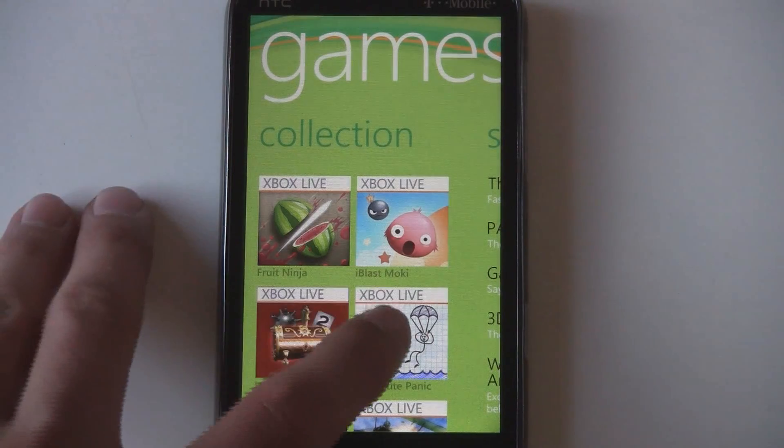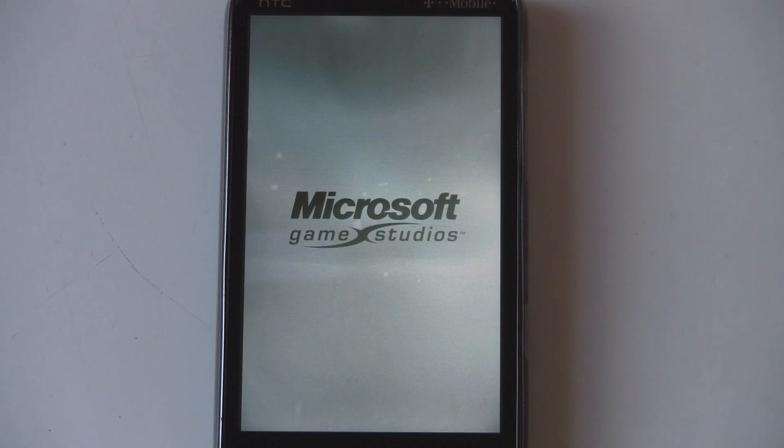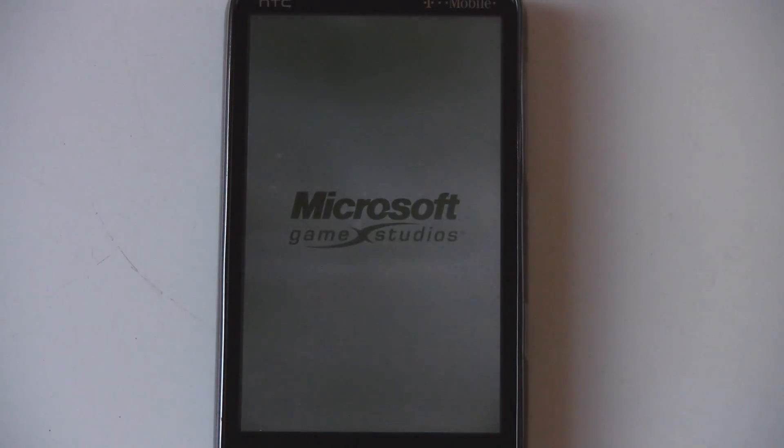This is a Windows Phone 7 game review of Parachute Panic, which is an Xbox Live title, available in the marketplace for $2.99.